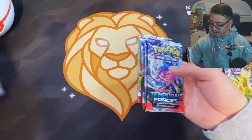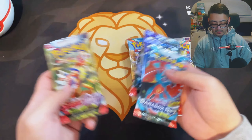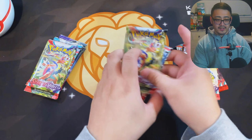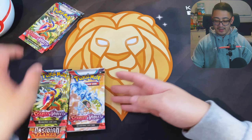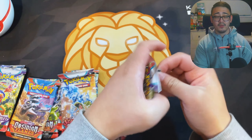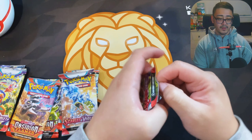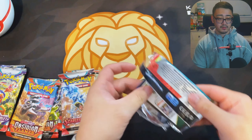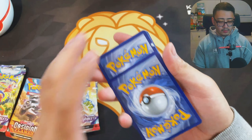It's a little strange they don't include Paldean Fates, but we got a total of 10 packs. We'll open the stacking tins first. From Scarlet Violet base I wouldn't mind pulling a Miriam, or a Cryogonal or Marydon — pretty cool looking artwork. My brother actually opened a stacking tin earlier and pulled a Gardevoir.